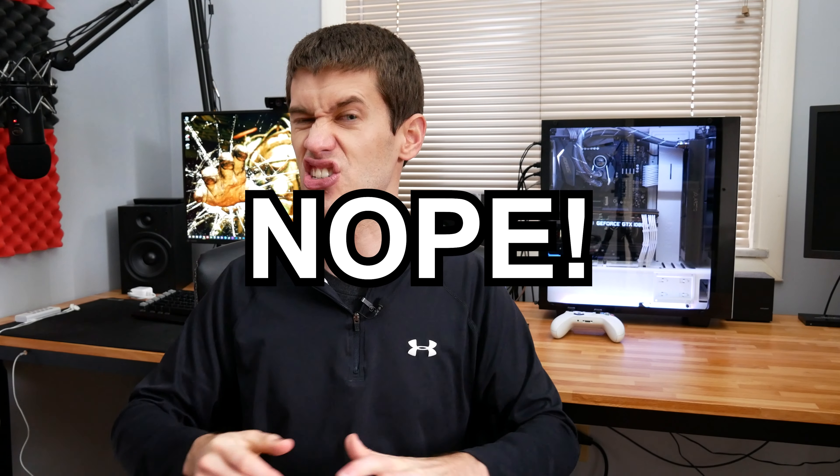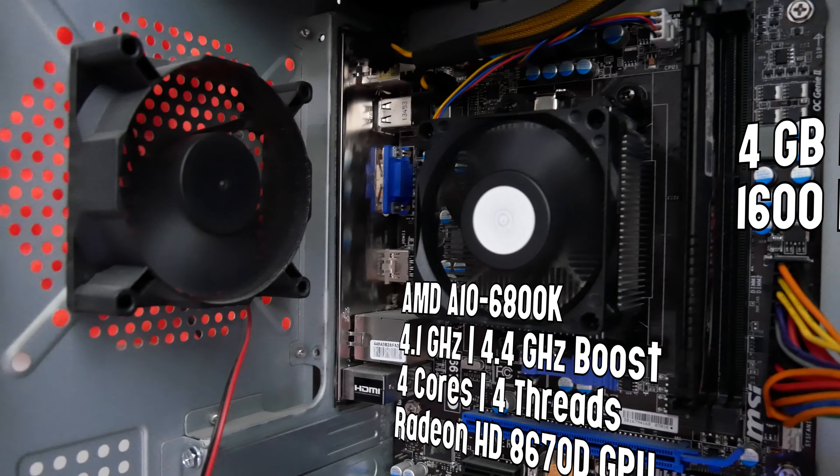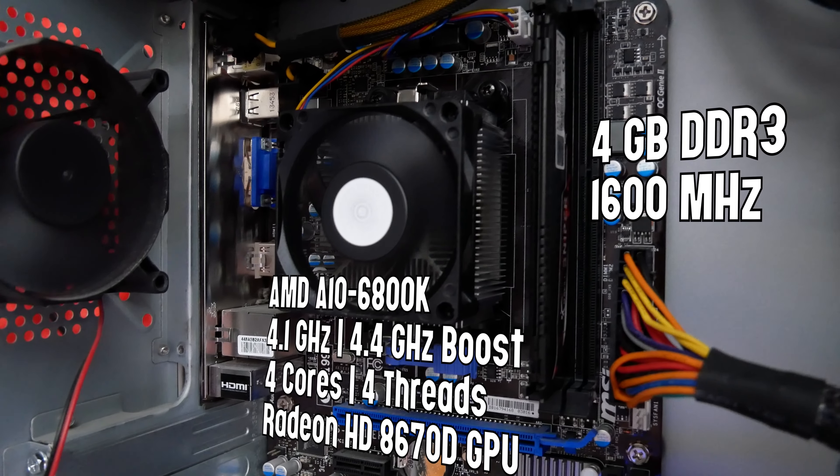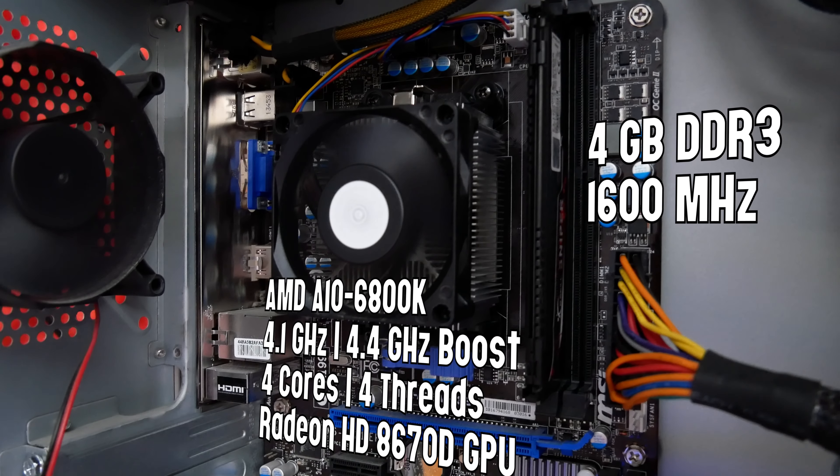Now while the name 6800K might sound like a respectable i7 from the Skylake era, with AMD APUs it is just a quad-core APU — four CPU cores — and it features the HD 8670D integrated graphics.